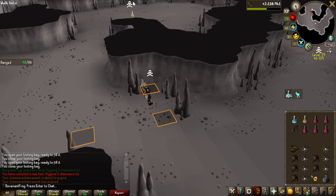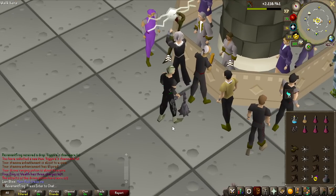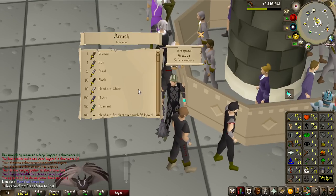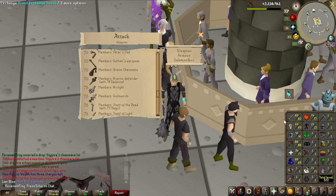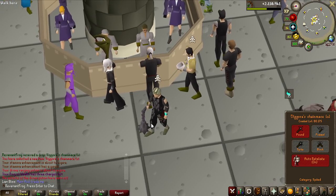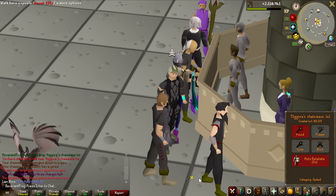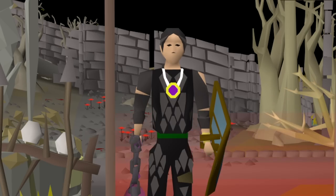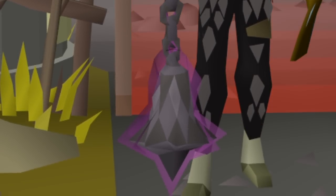I can now use this for Calvarion — I can't even speak, I can't get my words out because this is so incredibly lucky. On top of having the Vigoras now, I of course have the Claws of Callisto, which is the upgraded version — the Ursine Chain Mace. Unfortunately I need 70 attack to use it, so until I get 70 attack I'll train attack at Calvarion with the normal Vigoras Chain Mace, which is still incredibly good at Calvarion compared to anything else. After all this time, we're going for the last Void Waker piece with our new Vigoras Chain Mace.